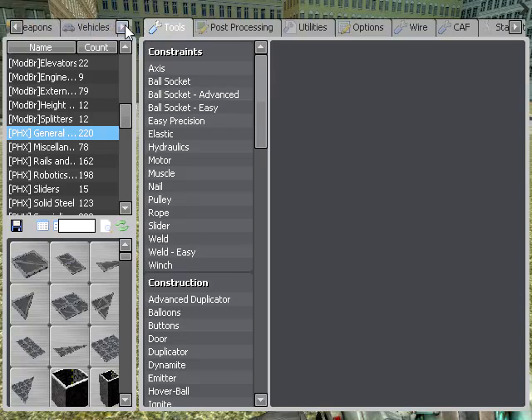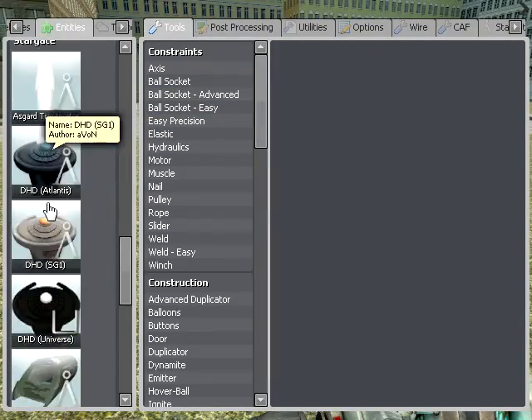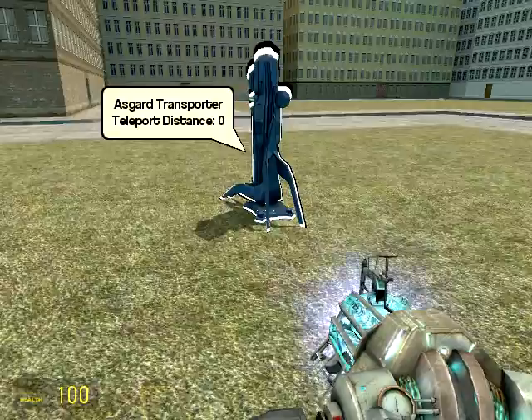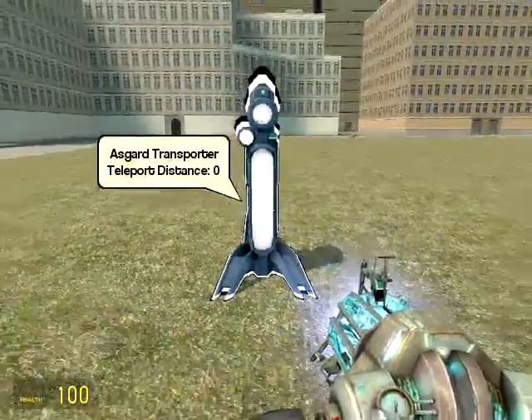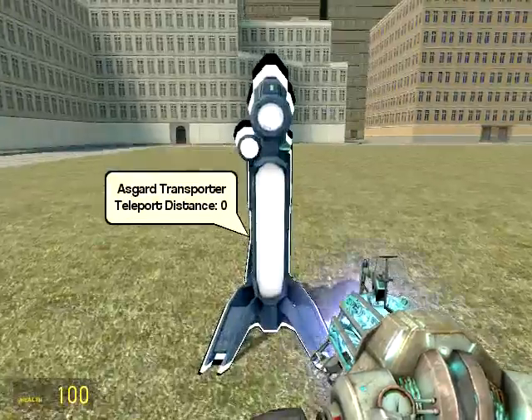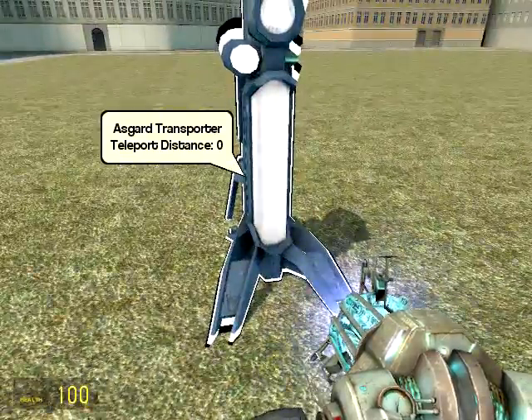This was a request that I turned down doing a few weeks ago because I couldn't actually do it — my mod was broken, but it turns out my mod wasn't broken and there was just something else interfering. It was from a user that I don't remember the name of, and they wanted to know how they could use the Asgard teleporter to teleport to a laser pointer location.